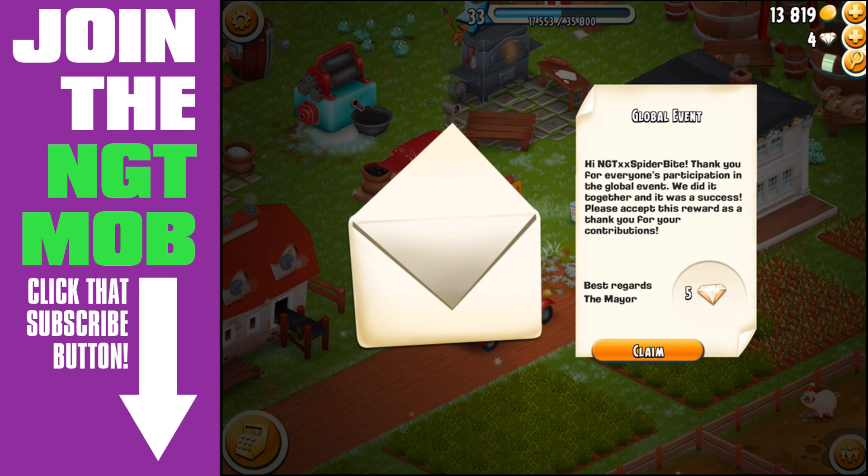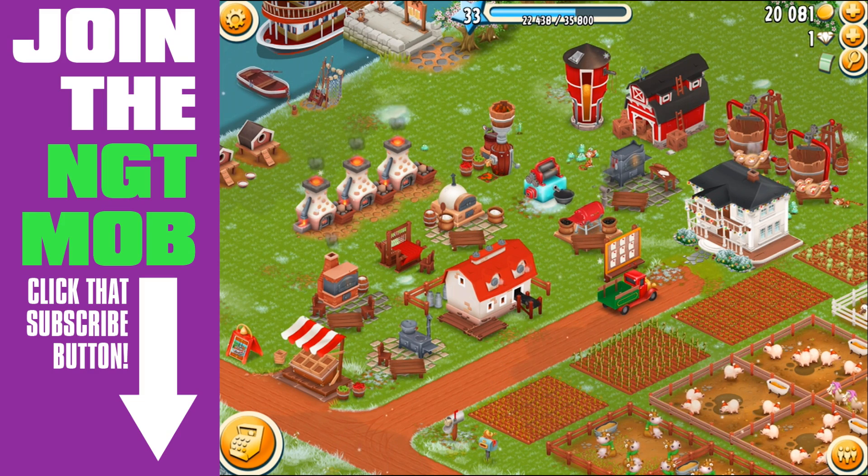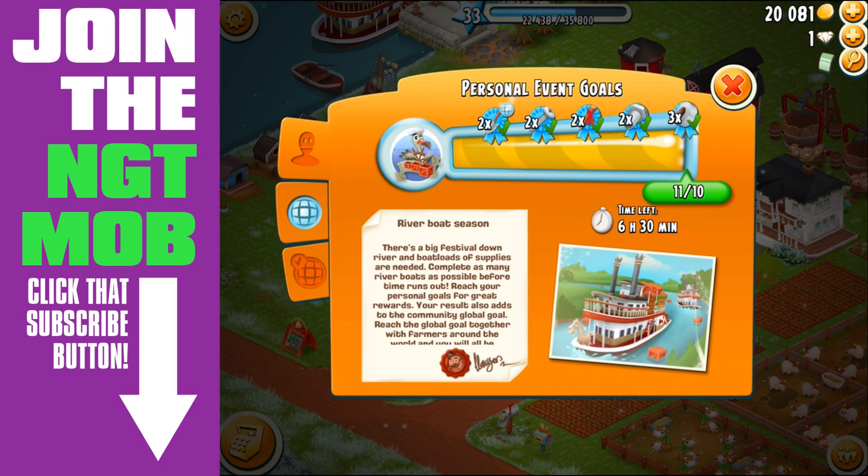Because we achieved the goal, we got the mail delivery today and he delivered five diamonds, which is pretty cool. Let's go back to real life here and go over to our little notice board. Here are my personal event goals for Riverboat Season. When we initially looked, I think we had just achieved the two shovels - the first goal. You had to fill two boats to get that, then milestones at four, seven, and ten. At one boat you got two shovels, at two you got two screws, at four I got two stakes, at seven I got two bolts.